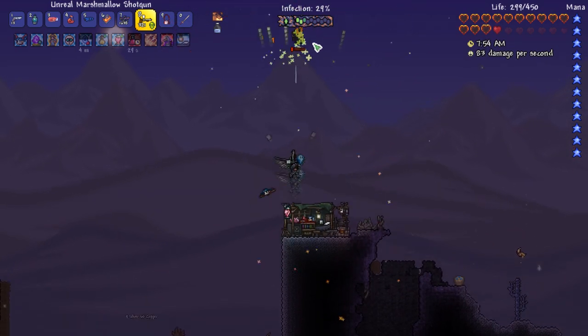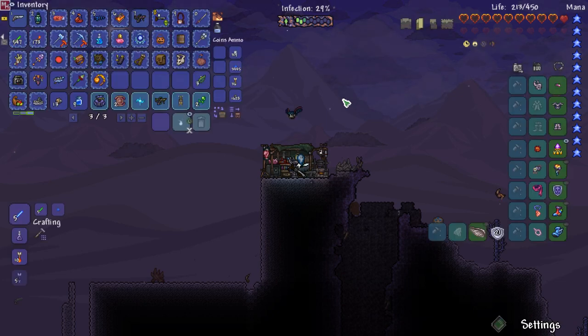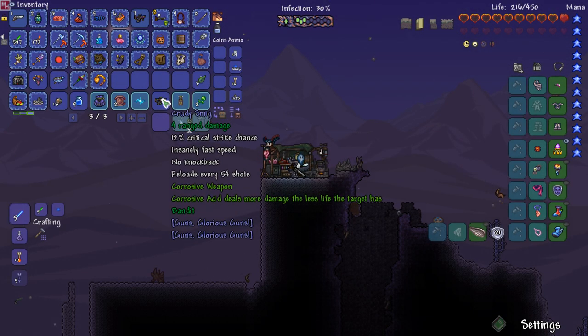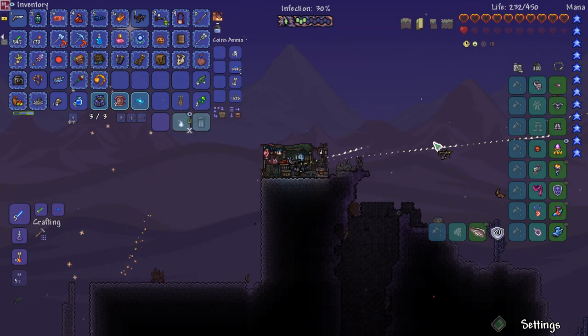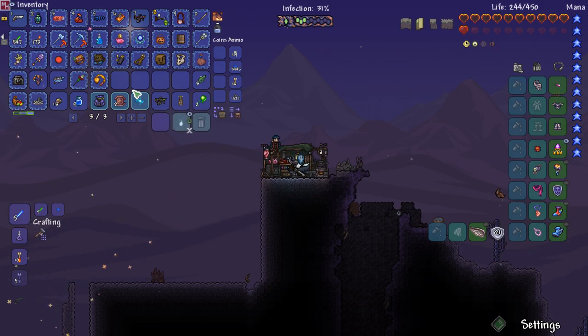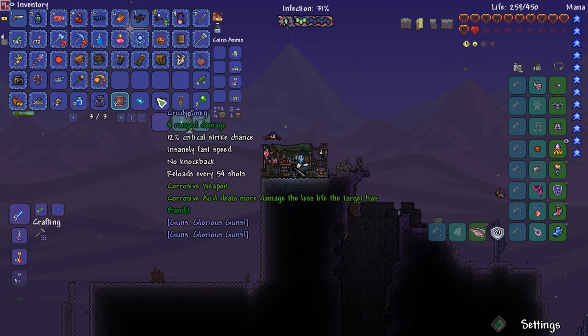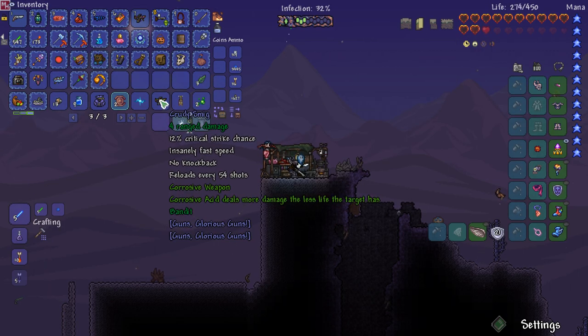Come here. Crudy smig - reloads every 54 shots, corrosive weapon - corrosive acid deals more damage the less life the target has. Bandit. So we got these random drops now. I may not keep that mod - I don't want my inventory to fill up with random guns, but it is cool so I probably will keep it.